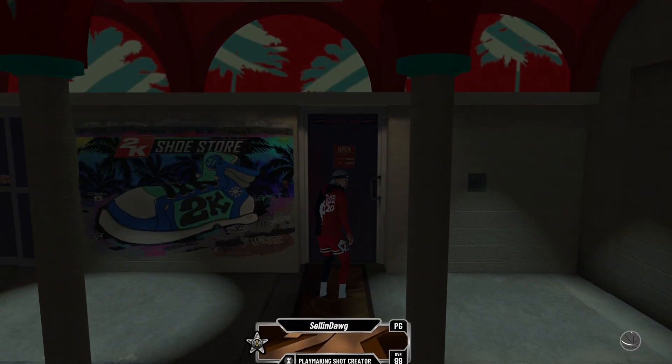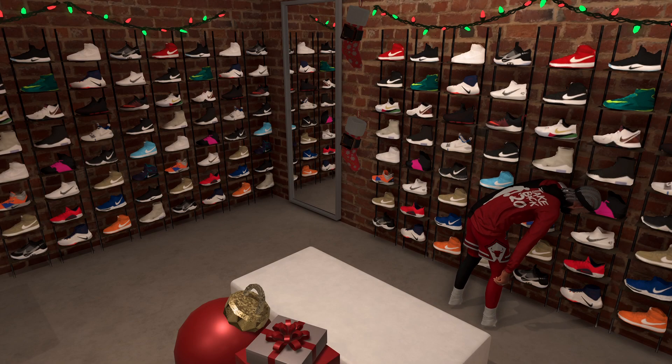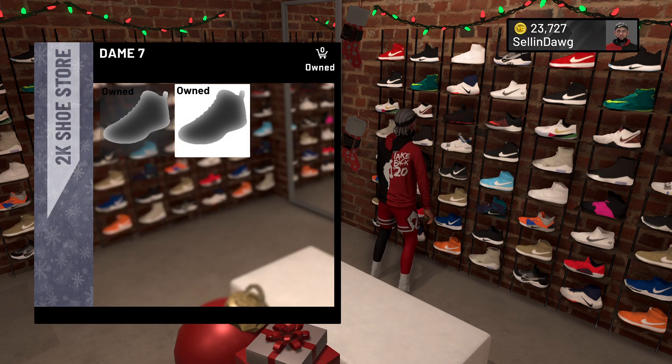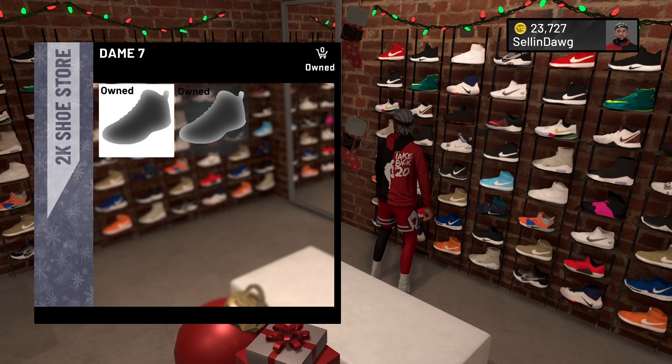So you enter the 2K store, you guys want to go in. It's gonna load up and you guys will see the Dame 7s. You guys just want to buy both of them — buy both of these and then leave the store after that.